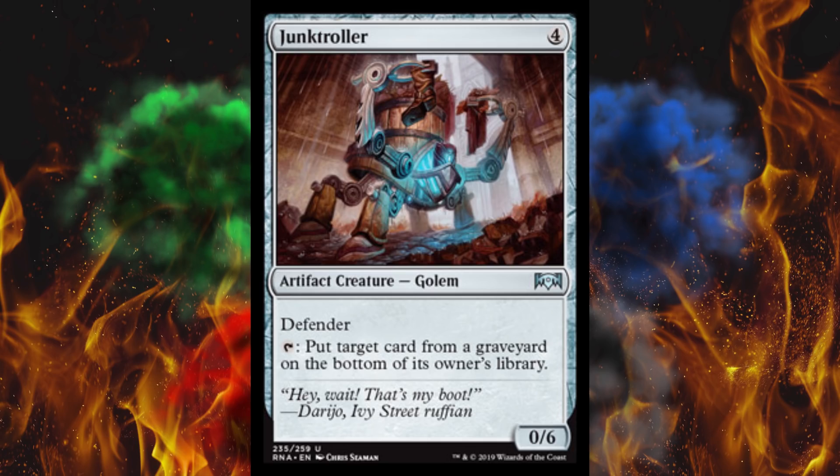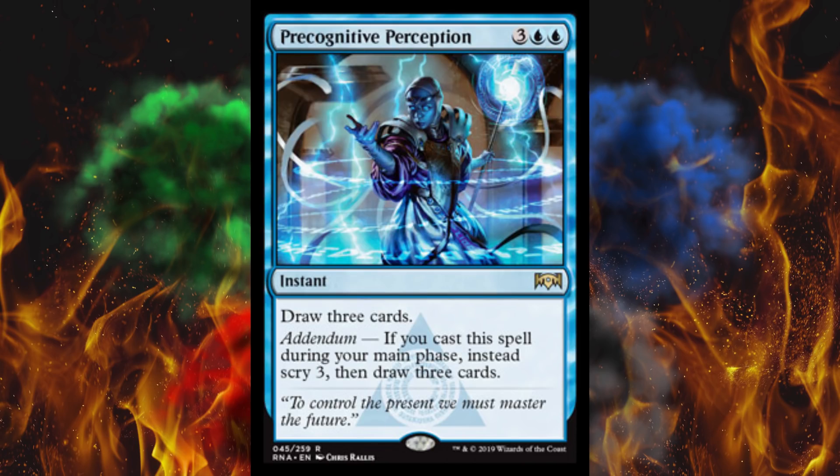I'd love to see an enchantment in blue where every time an instant or sorcery enters a graveyard from anywhere, it immediately gets exiled. Jumpstart is just awful — though I should correct that: I love the mechanic, it's a much more fair version of Flashback. The amount of card draw with Jumpstart is ridiculous. Anyway, Precognitive Perception — one of the rares — is a 5 cost instant draw three. If you cast it during your main phase, instead scry three then draw three. This is a repeat from earlier spoilers, but still a great card.